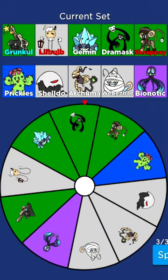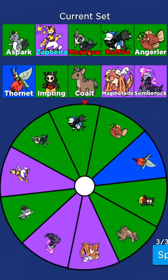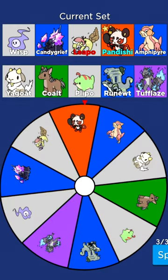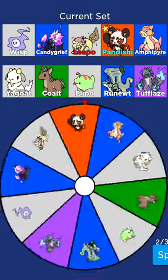Unfortunately, our starting set doesn't have a legendary doodle in it, so that means we gotta keep re-rolling now until one shows up. Which could actually take us quite a few re-rolls since legendaries only have a 1% chance to show up in the first place, but never mind, we actually got one up pretty fast.